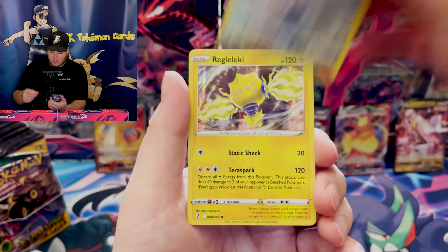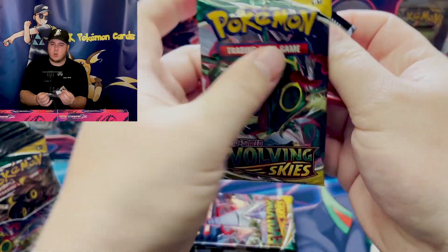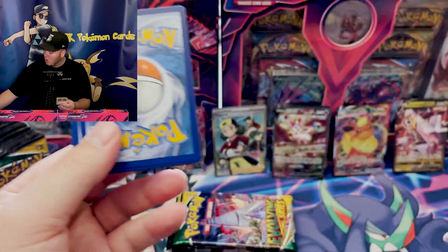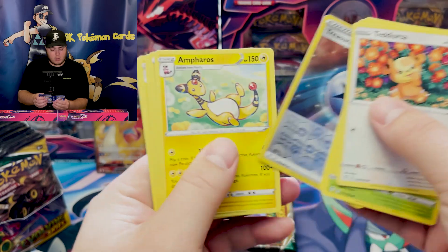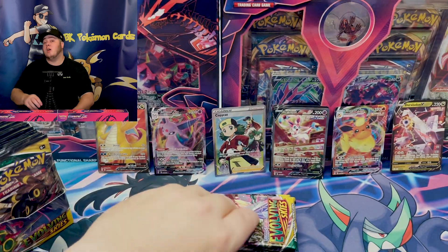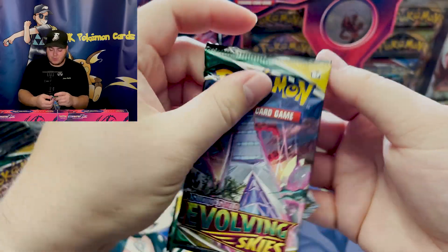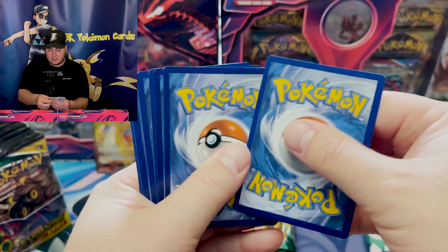We are looking for Umbreon and Regilecki. We are looking for Umbreon VMAX Secret Rare, Rayquaza VMAX Secret Rare, and Dragonite alternate art — which, based on other pulls I've seen, are pullable, especially even though we have an alternate art pulled already. So Sylveon — great pull — but we're not done yet. We've got white and green code cards ahead of us.